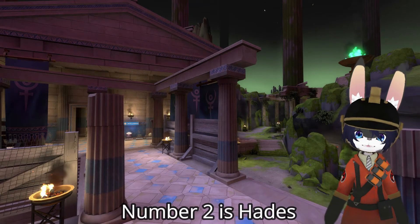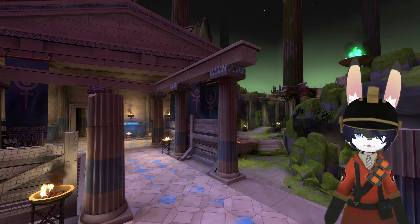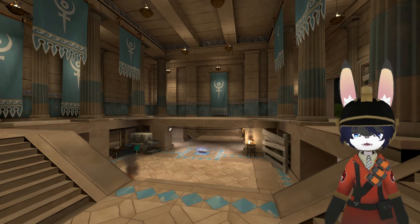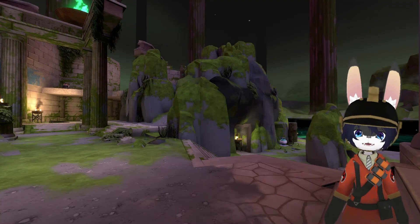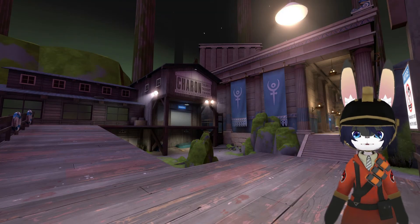At number 2 is Hades — either a Roman or Greek looking map, I think it's Roman but I might be wrong. It looks pretty damn cool. Look at this — it looks bloody awesome. It definitely has that middle ages feel and I can imagine this with a bunch of Demo Knights running around with blooming swords and Huntsman snipers. This is pretty awesome and it fits the whole Halloween aesthetic as well.